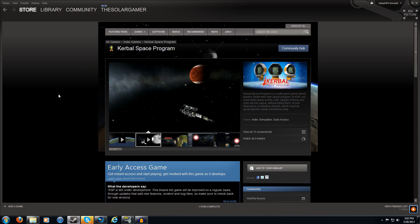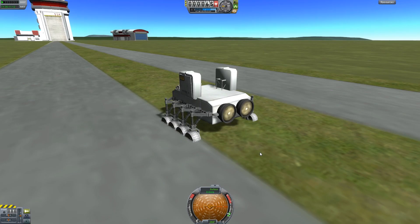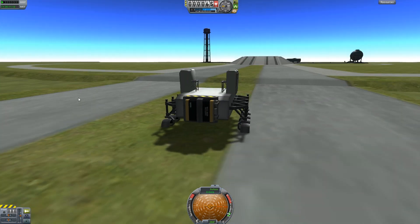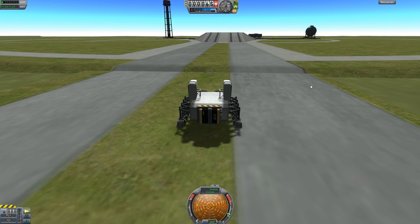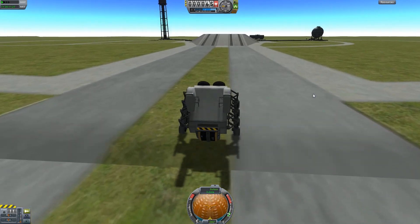Let's jump into the game. The first thing you're going to notice is the launch pad looks a bit different. This little buggy I made using the new rover wheels — I'll go into that more in the VAB. Let's explore the new launch pad, because it's quite interesting.